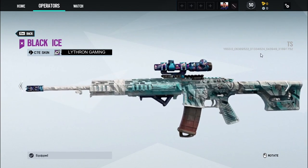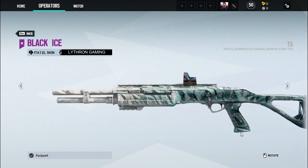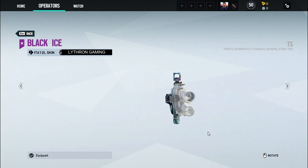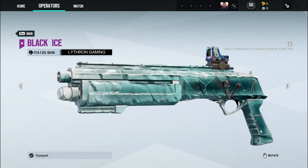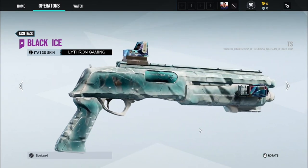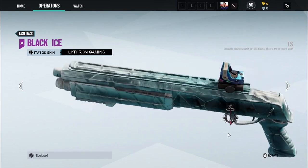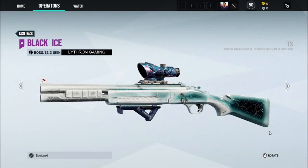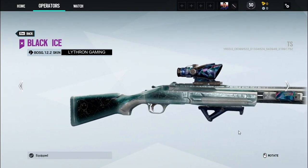Now of course that was a long time ago and we've had so many new weapons since then. When a weapon gets released after a weapon skin is released — so the weapon skin comes before the new weapon — that new weapon doesn't tend to get that older weapon skin. But now they're kind of changing it up; they are updating a lot of the older weapon skins to be applied on newer weapons, and it seems like they're finally doing that with Black Ice. As you can see, we're getting a look at what Black Ice looks like on a lot of weapons that released after Black Ice originally came out.